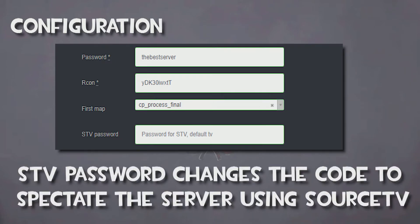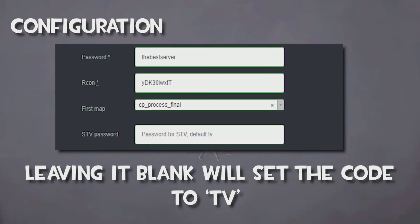The STV password is used for those wishing to access the Source TV, a spectator server that shows a delayed live demo file. This isn't important if you are playing with friends, but in competitive leagues, in-game spectators aren't allowed. If no password is set, TV will be the default password.